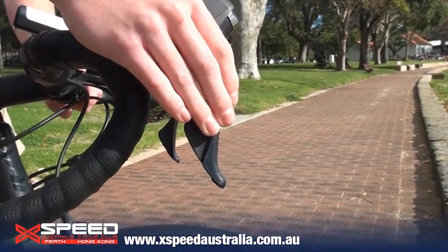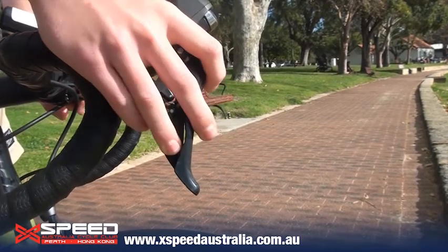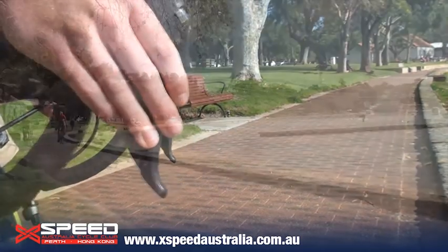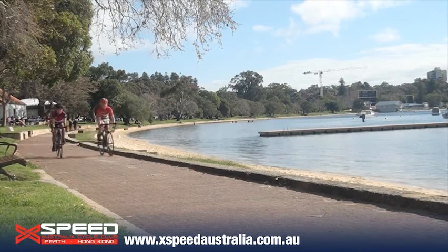To change down a gear, move the whole lever across to the left. To change up a gear, push the tab inside the lever across to the left as well. Make sure to change down gears when going uphill and up gears when going downhill.